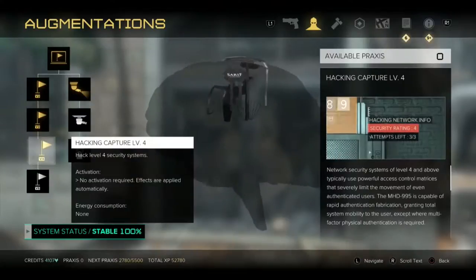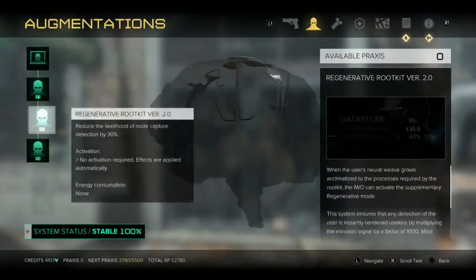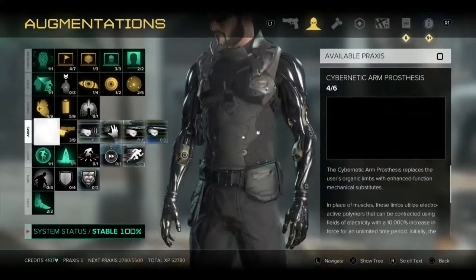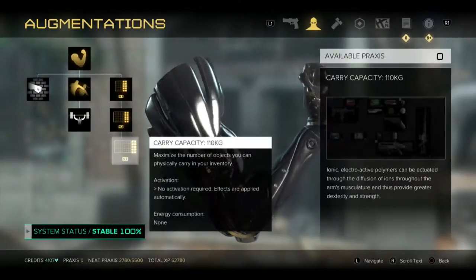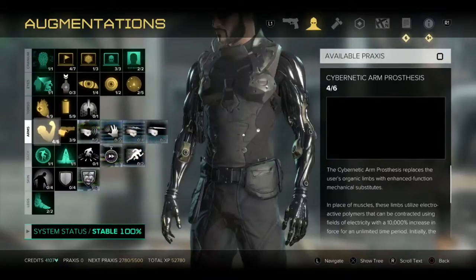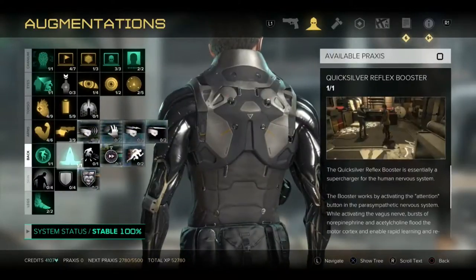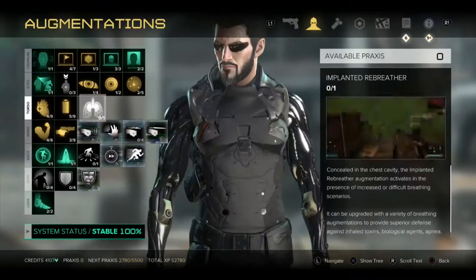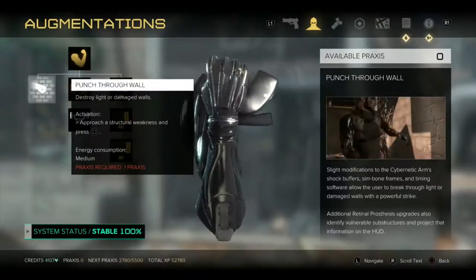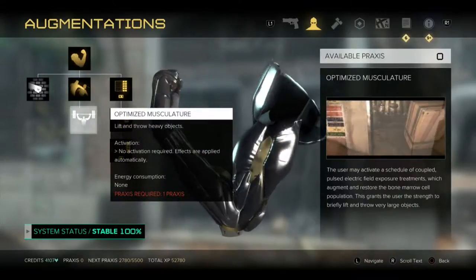I can now hack level four stuff. I'm completely stealthy when it comes to hacking. I upgraded my health and my energy a little bit. I fully upgraded my inventory so I have all my inventory slots completely open now. I also upgraded so I can have a double takedown. What I think I'm going to upgrade next is either breaking through walls or picking up heavy objects.